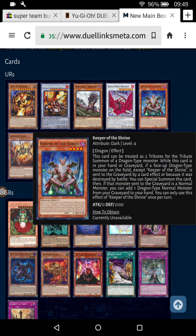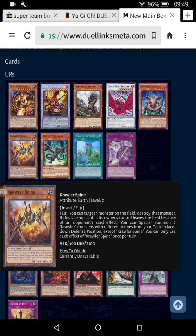Keep of the Shrine — this is going to go in every dragon deck, which is going to be a pain. While this card is in your hand or graveyard, if a face-up dragon monster is sent to the graveyard by a card effect or destroyed by battle, you Special Summon this card. And if that monster sent to the graveyard is a normal monster, you can add one dragon-type normal monster from your graveyard to your hand. Really good — a must-have for any Red-Eyes or Blue-Eyes deck.